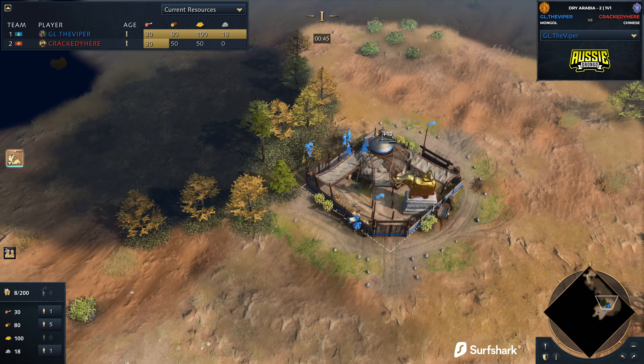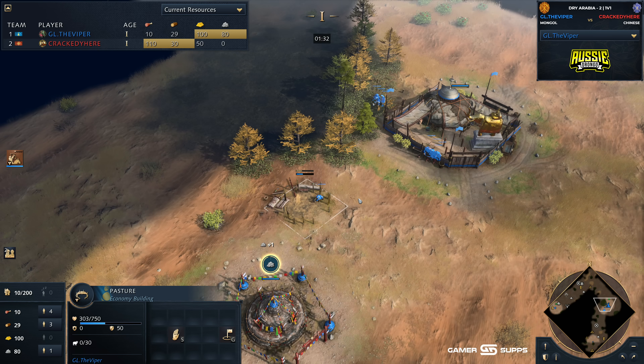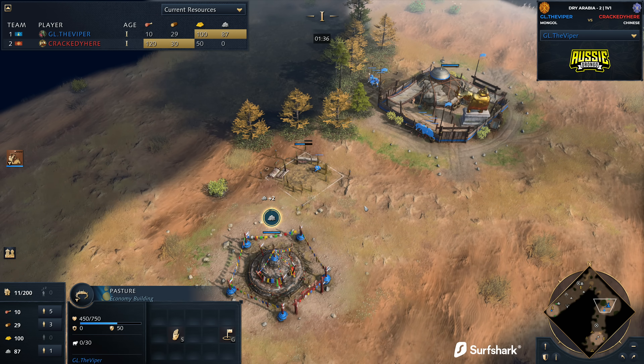But we have seen a bit of a shift — a bit of a turn in the tide — because there's something in the water for all these Chinese players. They've been tower rushing like crazy. We've seen it in the Golden League and at the high ranks on the ladder. A lot of top players are testing out the Chinese tower rush. And I think largely the reason why it's so effective is because obviously you've got the Barbican, but you also have that extra build speed on your outpost.